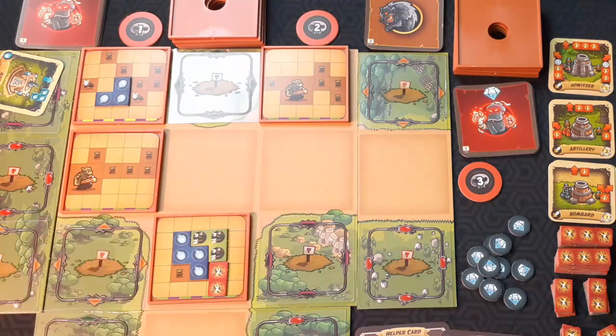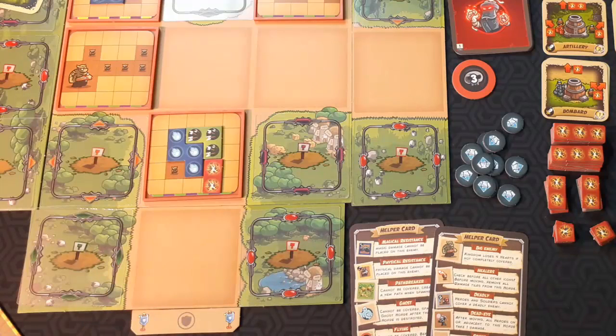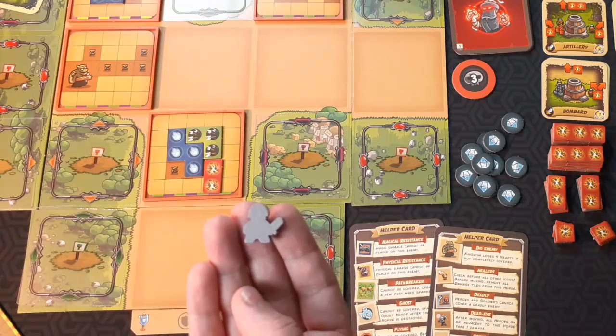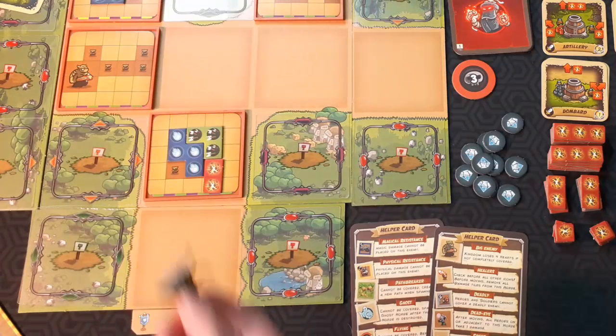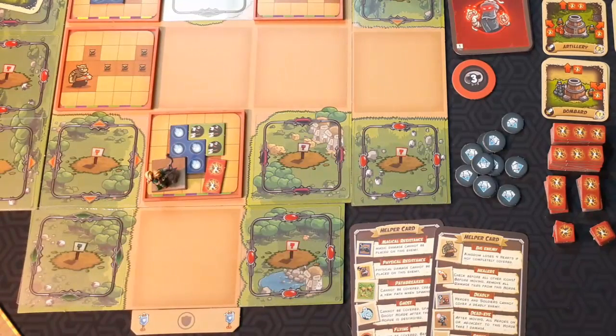These little monsters when they get through take one of your health. The big ones take four. There are ways that you can stop the trays from advancing towards your kingdom. One is to have these little soldier guys on them, which come from the militia towers — if there's a soldier on a tray then it won't move during the movement phase. The soldier will take a damage and be removed, and if there's a hero stopping that movement the hero will also take damage and be removed if they die from it.